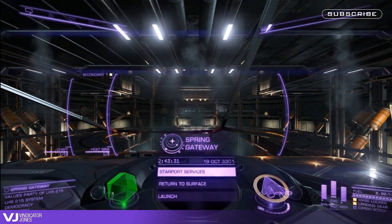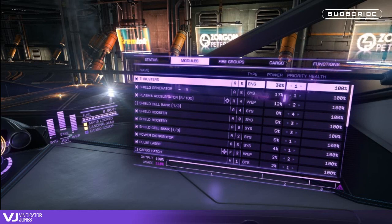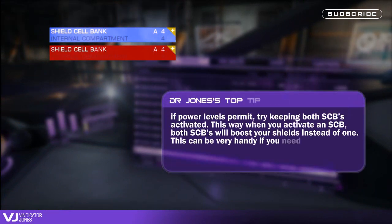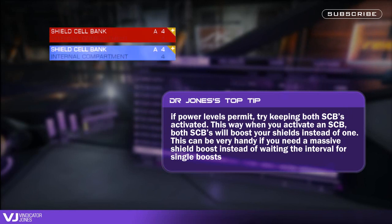And now to deal with the FDL's Achilles heel: power management. We all know the FDL is underpowered so let's deal with that and set up some priorities. If you're running two SCBs, disable one of them so you don't overtax your power system. When you have used up one SCB, disable it and activate the other.